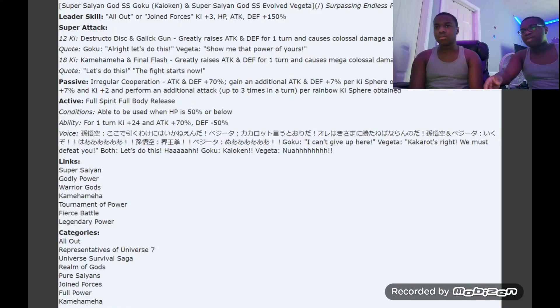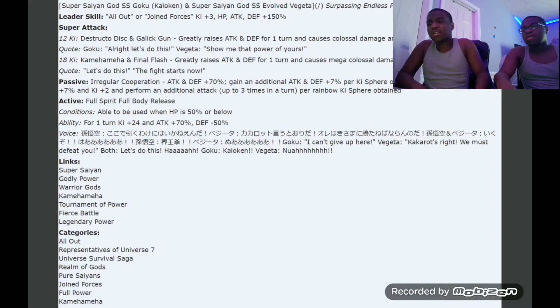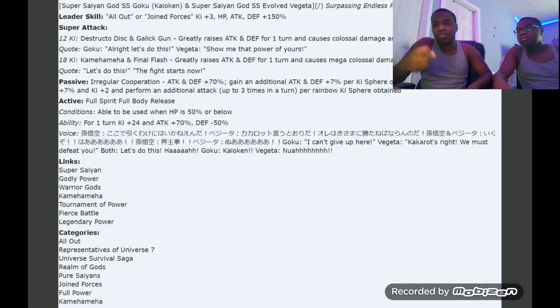For them to match that, they'd need around 12 ki spheres — that's a lot. The only thing that sucks is they don't change pieces unless the new Krillin does, but they're good for Reps of Universe 7, which should be nice. I still think they're going to be really good because even though they don't have the highest attack, they can do three supers per turn, and they gain critical hit chance per rainbow sphere — they can hit a crit.